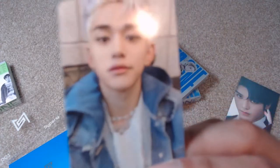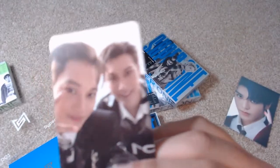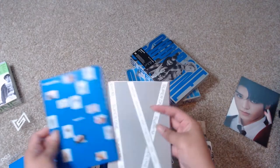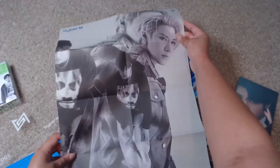So first thing we're going to see is photo cards. We've got a Lucas. Guys, I'm getting a lot of Lucas this time around — we need to get me some Baekhyun and Ten. We have the group card, and I believe the group one is always whatever the unit is, so this one was Ten and Kai because it's the Ten and Kai version. And here is the poster — the Ten and Kai poster.